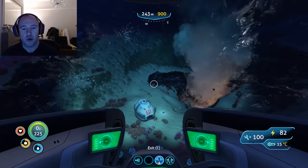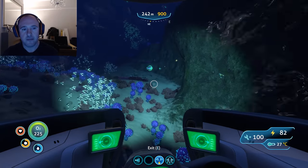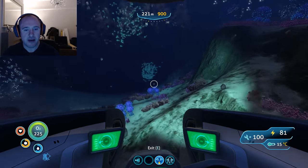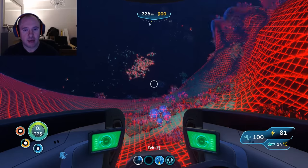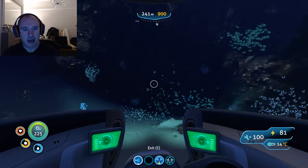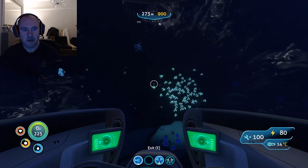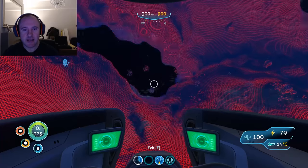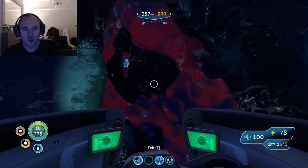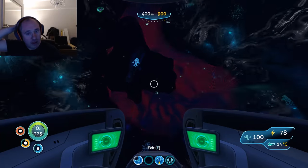Once you get to Lifepod 12 you want to sort of keep on this side of the rock. Now if you have sonar it really does make a big difference — you can literally get a topology of the landscape — and then we sort of want to head down. You can see this void here, and this is the entrance to the Lost River. The best one. You can sort of see the Cyclops there, ready and waiting, and it's ample size for it.